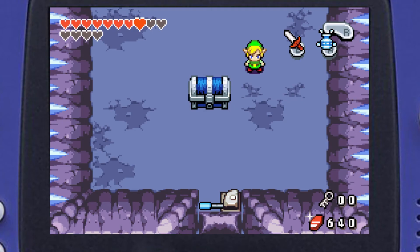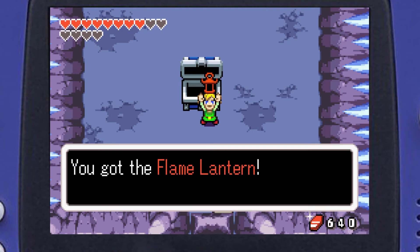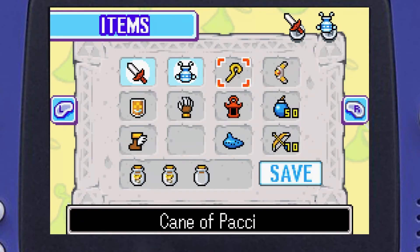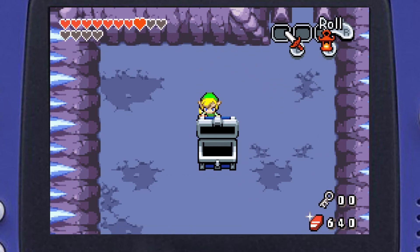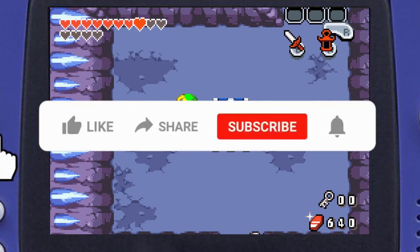I wish they would give you fairies after mini-bosses like they did in the other handheld games. We got the Flame Lantern — this handy item lights up the night; press the button to turn it on or off. It's a weird lantern because you have to bring it out and touch things to light them up, then put it away. That's where I'm going to stop for this episode.